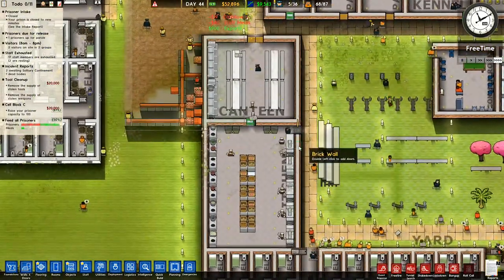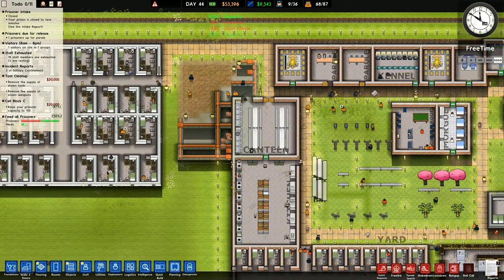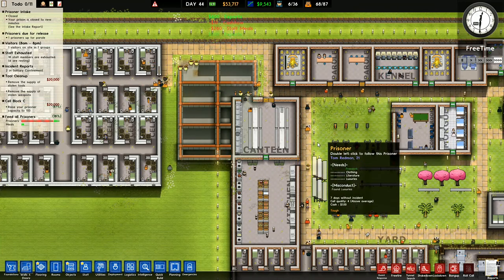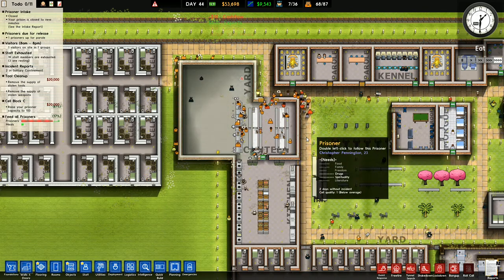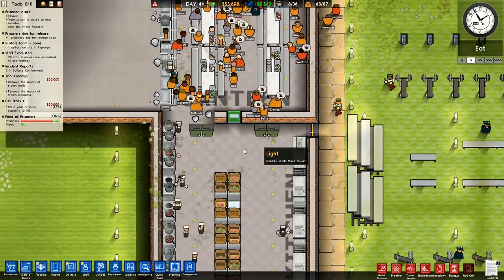I've got parole going at the moment and I'm confident it's going to work. I'm confident we can make this work. Yes, I'll probably need to make the prison quite a bit bigger, but I still think it's going to be a good idea and work out quite nicely.